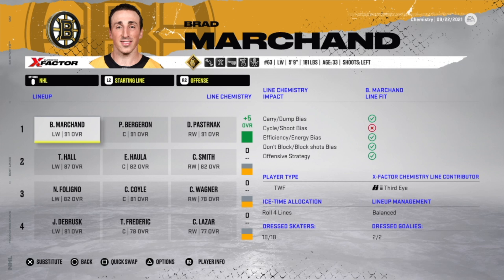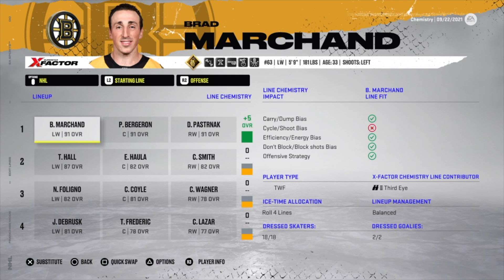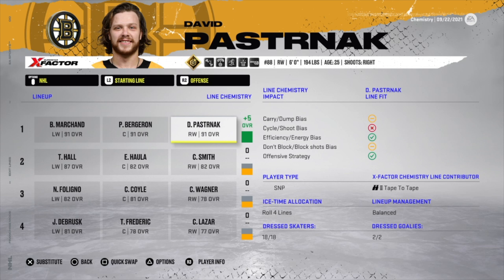If you're a franchise mode player from previous years, you may have come in thinking power forward, playmaker, sniper is the combination needed for a plus five. But as you can see here with Boston, there are two two-way forwards on this first line and it still gets a plus five. This is a huge improvement from EA — sniper, two-way forward, two-way forward would have been a plus one or plus three max in NHL 21.